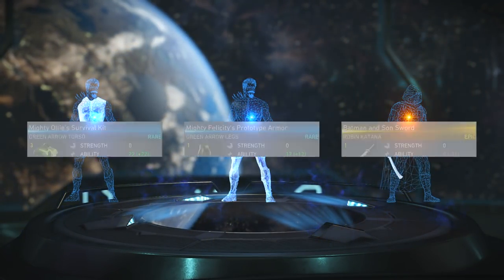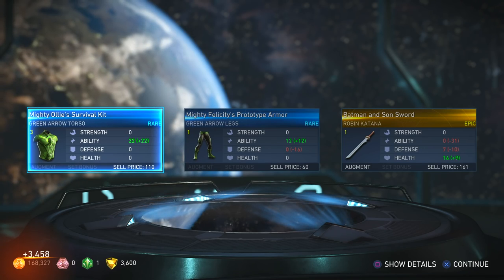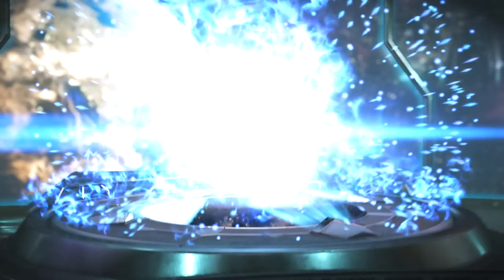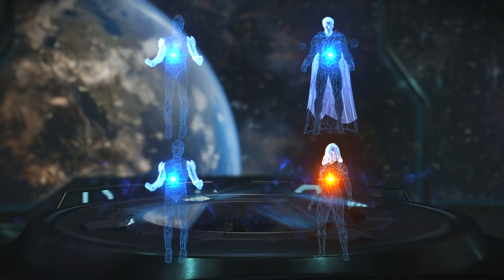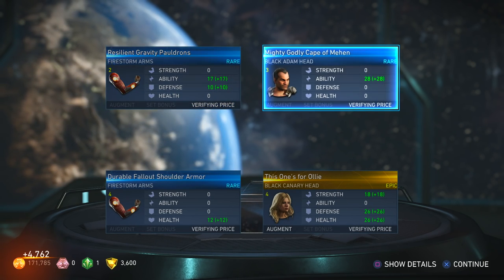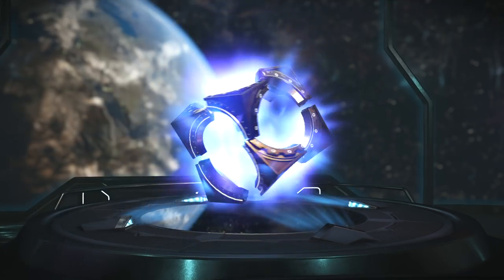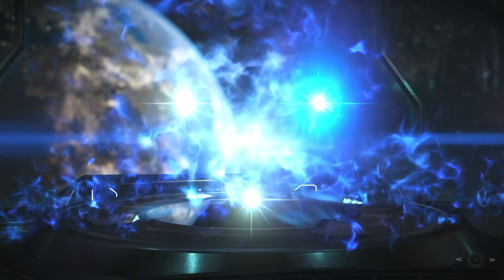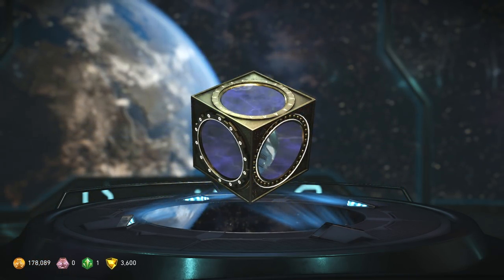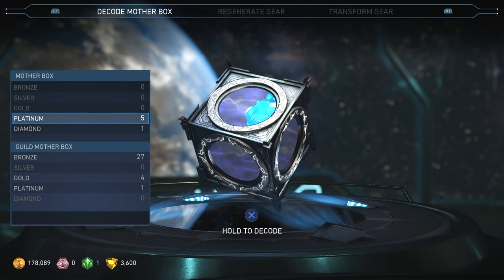Epic Robin sword! Batman sun sword as well — two more gold. This one's for Ollie, Black Canary head. Last one — we got a good amount of epic gear there. Moving on to platinum. Here we go — three pieces of epic gear and all of them are gear set pieces. Friction Negating Speed Wings — I can't wait to see how that looks, it's part of a set. Elite Assassin Sniper Rifle — nice, I used to be a Call of Duty sniper so this should fit right in — Deadshot.